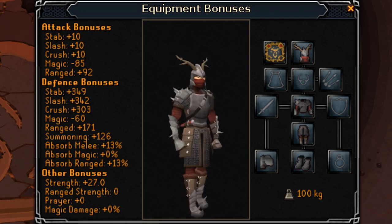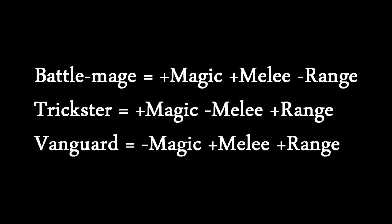For example, Battle Mage is good for melee and magic, but it's very bad for range — it gives a lot of negative range bonuses. So it requires 85 defense, 85 strength, and 85 magic.